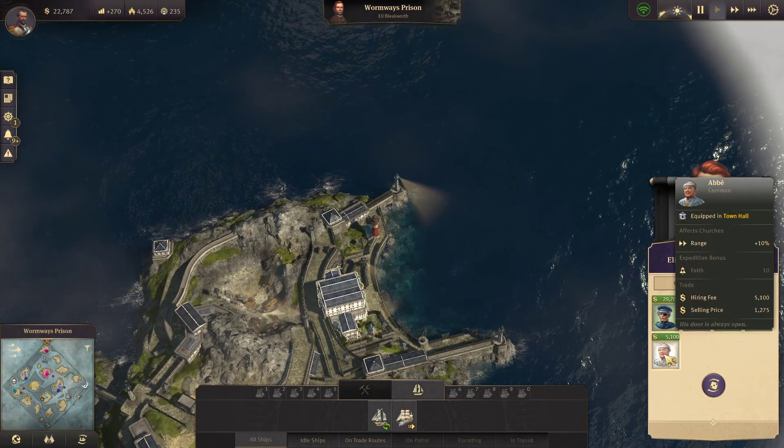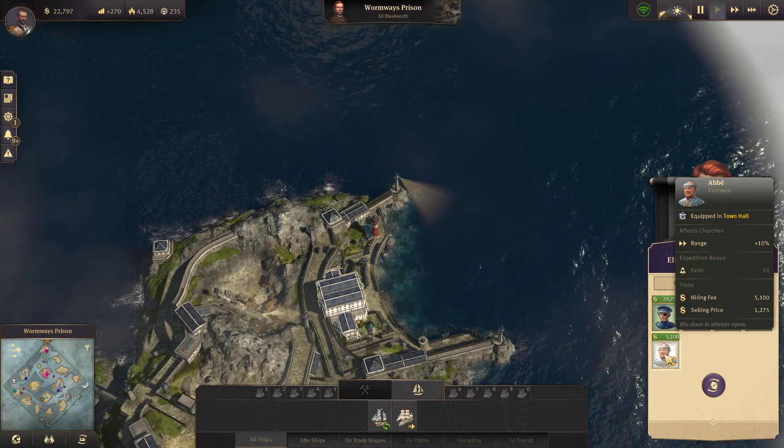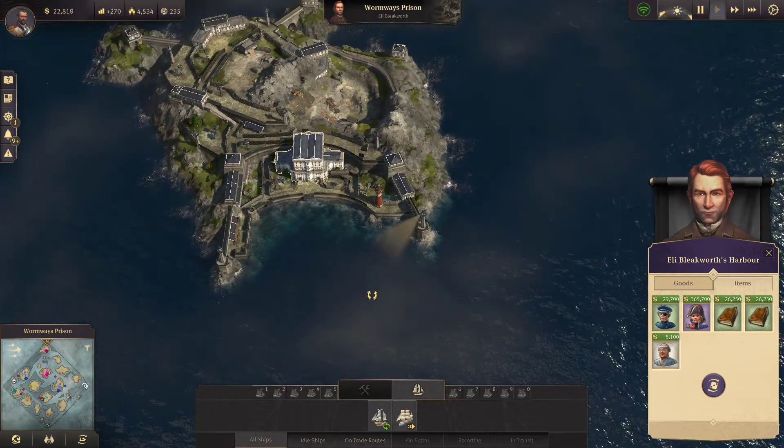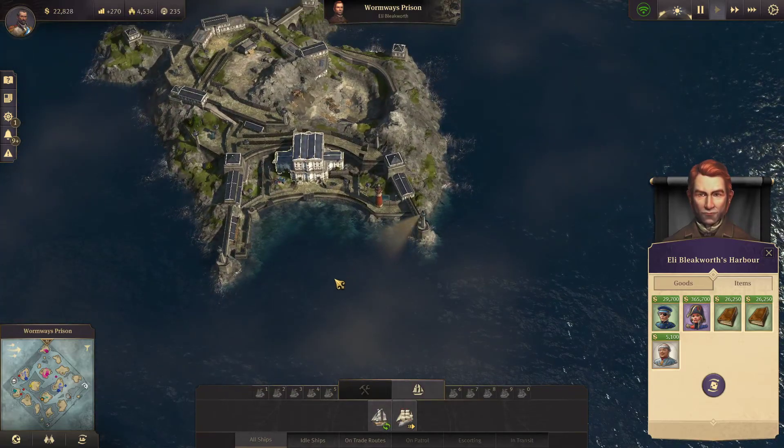Inspector — gives you a force bonus. And a faith bonus! We could do with that for our expedition. Okay, we're going to hope to get you then.